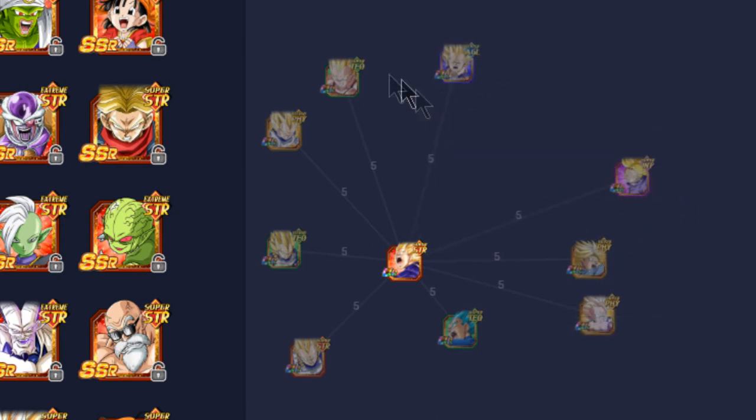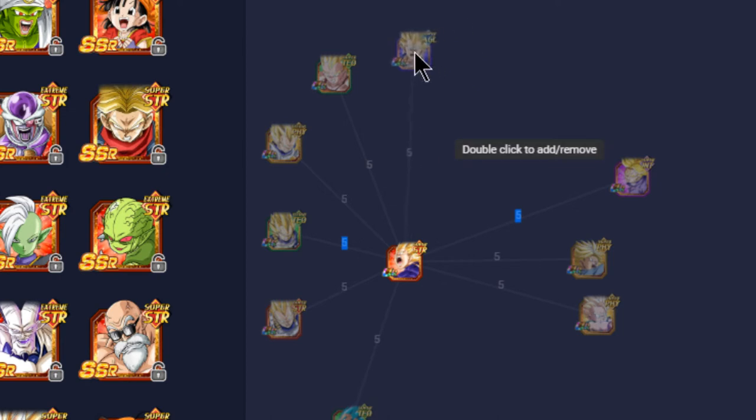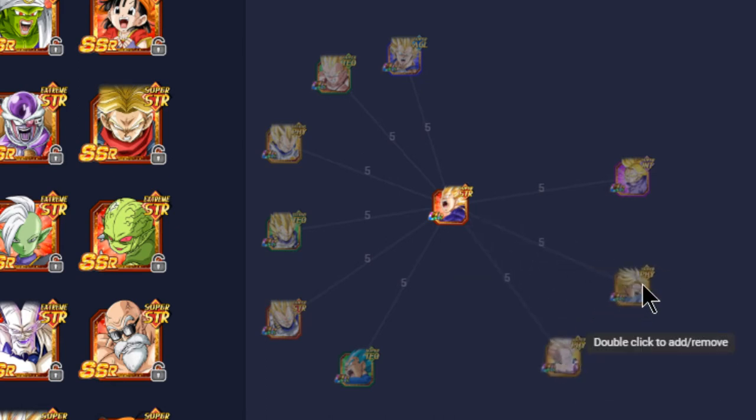The Technique Vegeta may not be available on Global yet. All other Super Saiyan and Super Saiyan 2 Vegetas — including Super Saiyan God Vegeta — link well with him. These are all TUR cards; SSRs weren't included due to the sheer number. Some of these are Extreme types, so if you're running a Super team leader like Super Vegeto Blue, you can't use Extreme types — factor that into your team building.